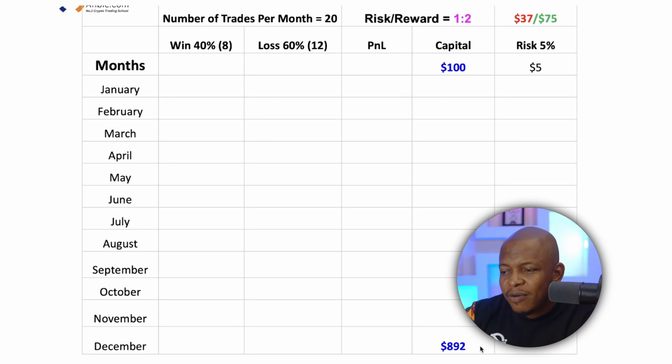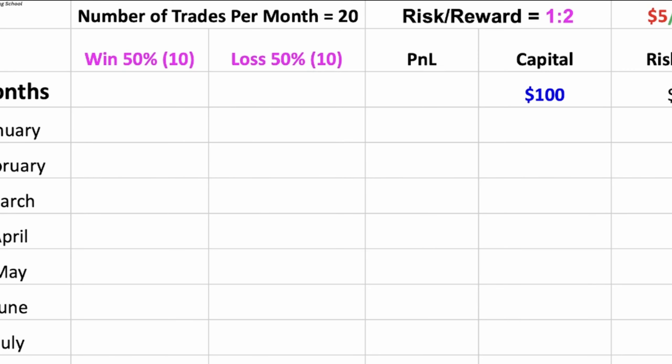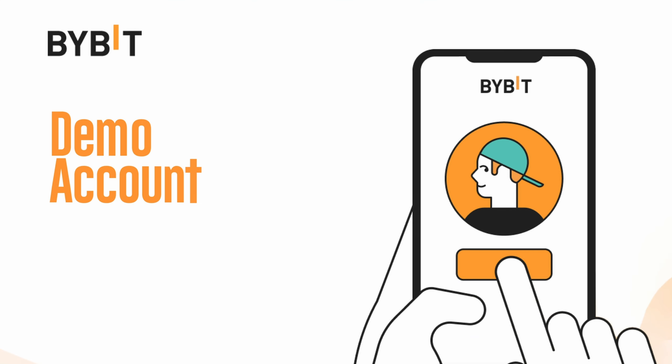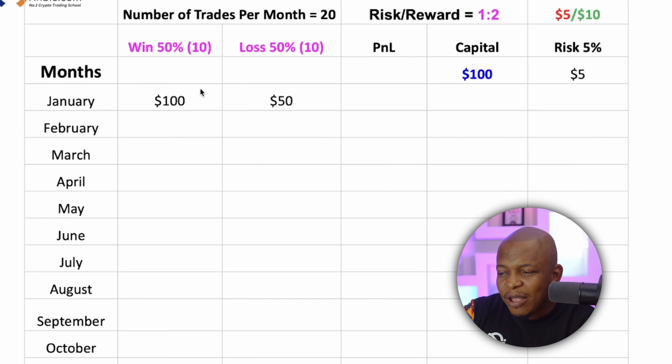Fast forwarding to November: I'm risking $31 and my reward is $62, with capital at the end of November at $743. By December, my capital is $892. So I started with $100 and ended with $892. But this is not the $400,000 yet. If you maintained consistency, you can now improve on two things: your win rate or your risk-to-reward ratio.